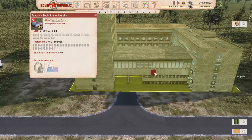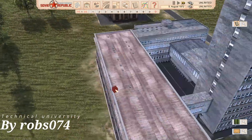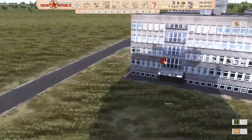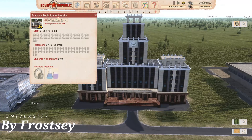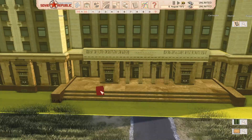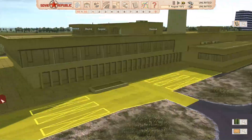Moving on to the next university - we have a Technical University with 50 professors and 50 staff, so we're starting to go up in scale. I like the design and I feel it fits very well with a big university campus style, with lots of different entrances. Now this is one of my favourite universities in the pack - another Technical University with 75 professors and 75 staff. It's such a really grand building - I like the shape and the design, and I feel a lot of effort has gone into it. You've got a really good amount of education capacity there.